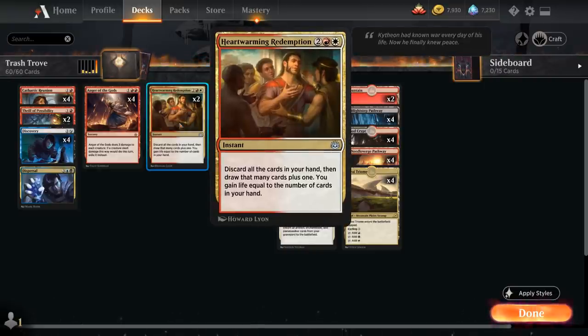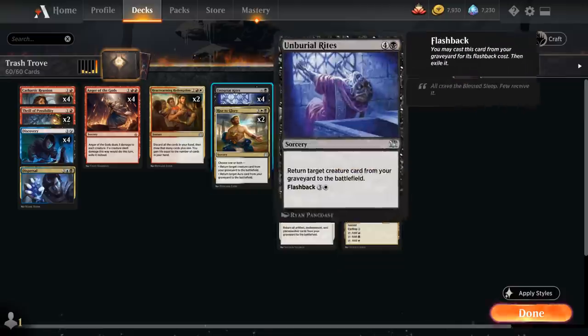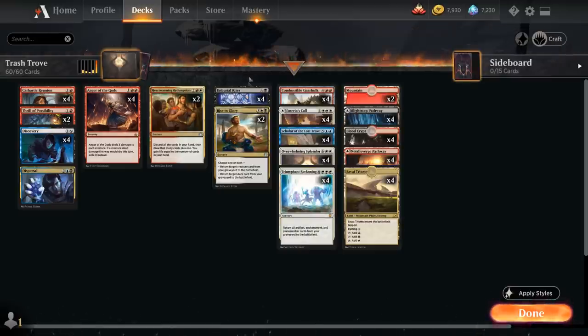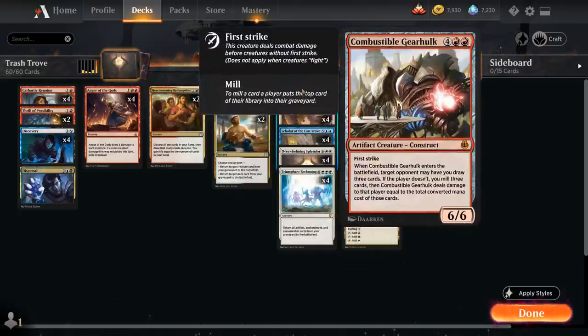We also have two copies of Heartwarming Redemption — a four mana instant saying discard all cards in your hand, then draw that many plus one and gain life equal to the number of cards discarded. This lets us put a ton of stuff in the graveyard, and the added life gain usually buys an extra turn. We have six reanimation effects: two copies of Rise to Glory, which is very synergistic with Overwhelming Splendor, and the full playset of Unburial Rites — which we're happy to discard since we can flash it back for just four mana, potentially enabling a turn four reanimation. Scholar of the Lost Trove can also chain reanimation effects by getting back additional Scholars.